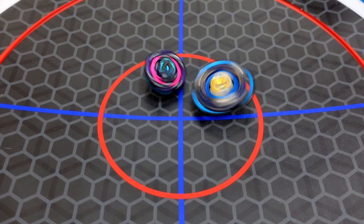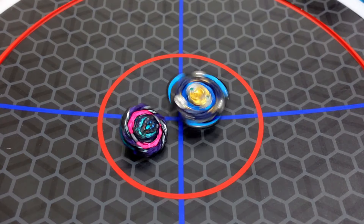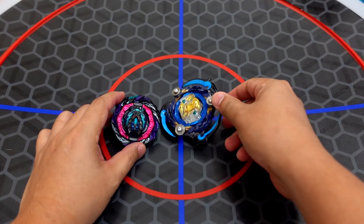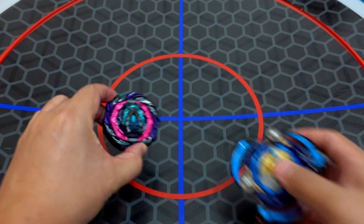Roar Bahamut is a right-spin Beyblade. Winner is our Death Sighter Vanish Fafnir Beyblade mod.